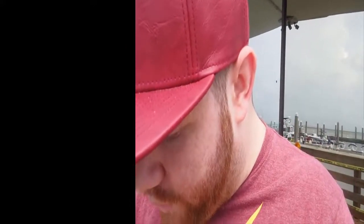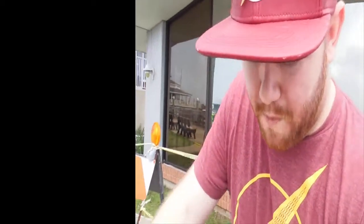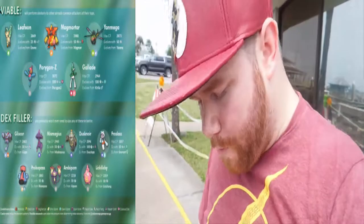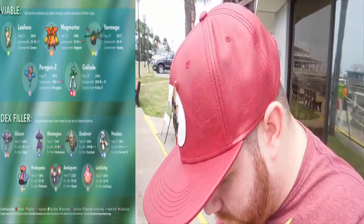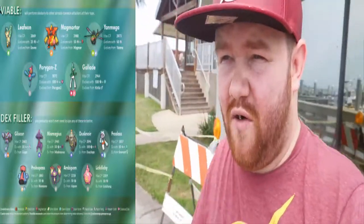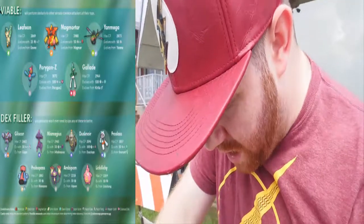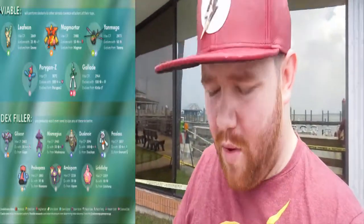Alright guys, the last set of tiers for these new evolutions are Viable and just Pokedex Fillers. These are the ones where the first set could be used in the metagame given the right moves, but the last set they're not really going to be worth much of anything. For the Viable tier: we have Leafeon at 2,849 CP. Then Magmortar at 2,980 CP — the evolved form of Magmar. We're also going to have Yanmega, the evolved form of Yanma, at 2,873. Porygon-Z at 3,072, which is the evolved form of Porygon 2. And Gallade — the evolved form of a male Ralts or male Kirlia — at 2,962. Those are the Viable ones; they could be used but will get outclassed by some current Pokemon in Pokemon GO.